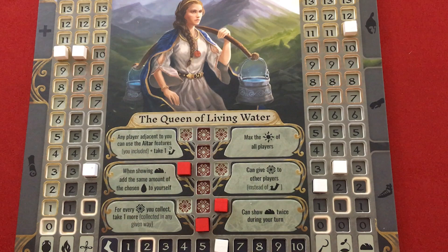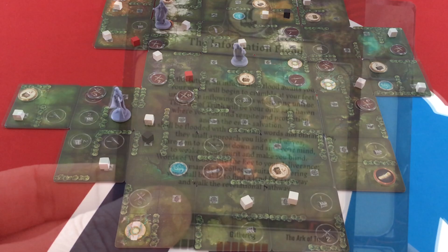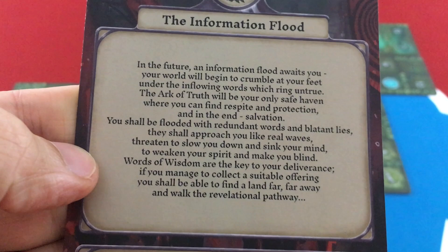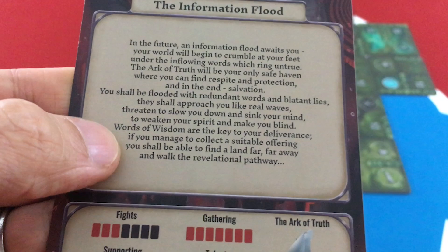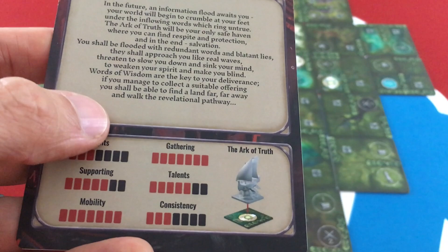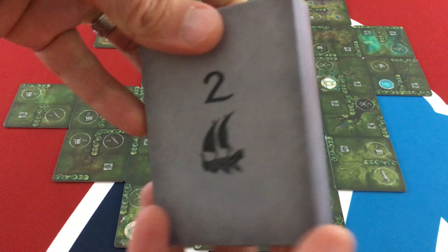We built the completed map and now enter the future phase. All tokens are cleared — only objective-specific items remain. The three possible futures were the Information Flood, Crown of Evil, or Parallel Land. We randomly draw — and get the Information Flood, which needs mobility and gathering but not much fighting. Hopefully our party is still okay with that. Note: this is a spoiler point — the next section reveals one of the seven or more future scenarios in the final game.